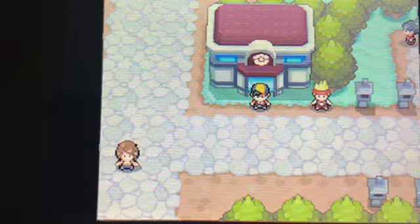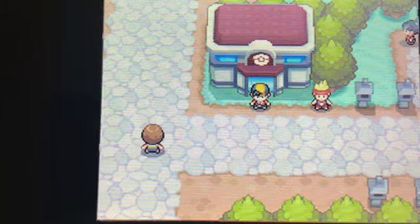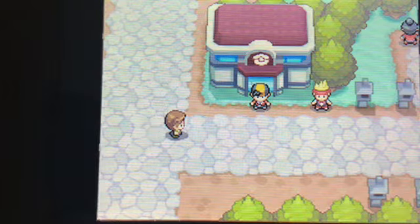Hey, Levendee here, back for some more Pokemon HeartGold walkthrough. In the last episode, we defeated the Elder of Sprout Tower, and then we conquered the Violet City Gym.